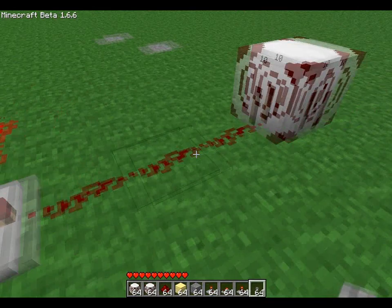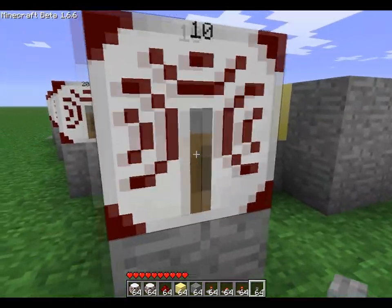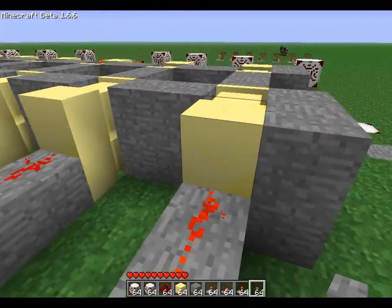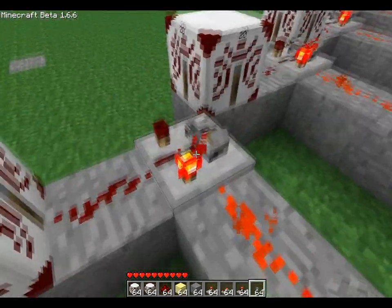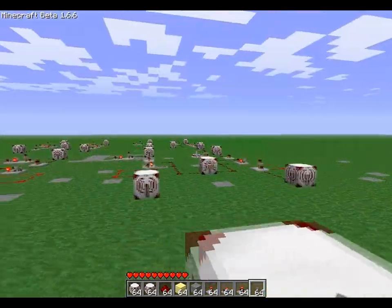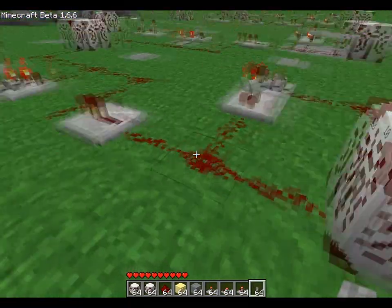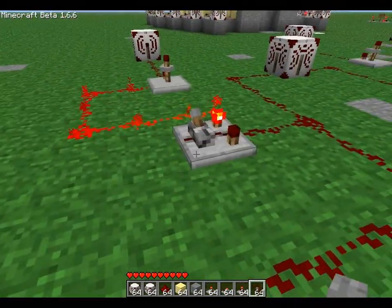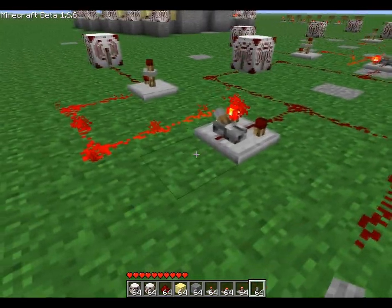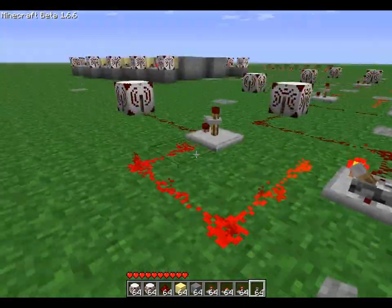Now when this timer sends out a pulse, it will activate this transmitter, activating this receiver node, which will switch this toggle, allowing the sticky piston to retract. When this toggle is constantly on, the sticky pistons will have the door closed. Also when it transmits, there's a receiver back here that will send a current through this repeater, toggling this redstone toggle — which would be on — and it will switch it so the timer will be shut off.